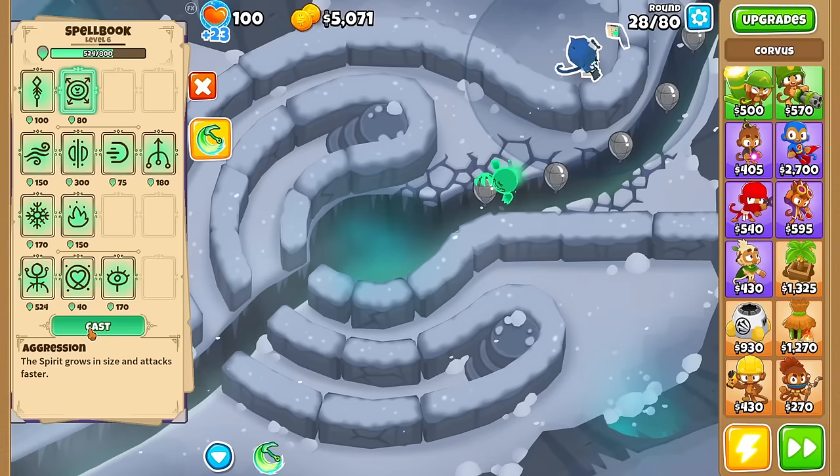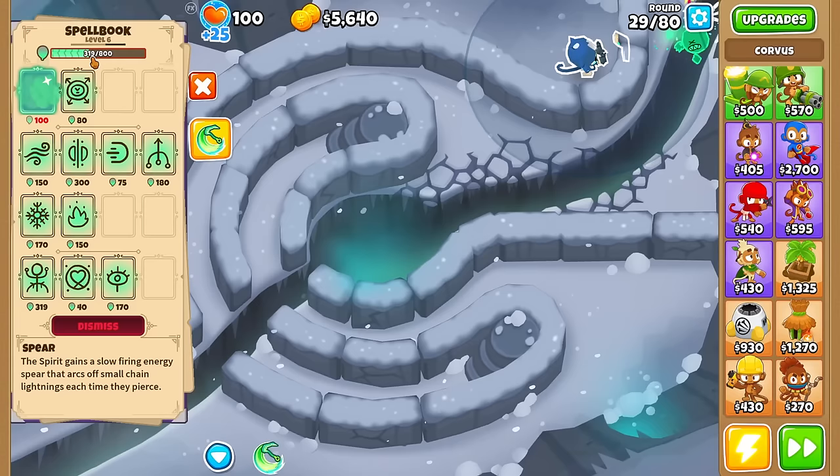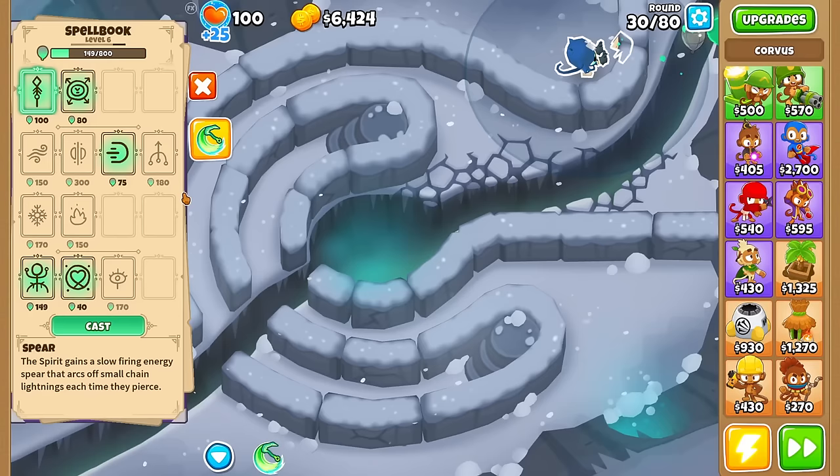Looks like the spirit drains twice as much with the bigger Aggression — I see a 10-mana tick. By the way, if you cast and dismiss spells constantly, that's a bad idea. They specifically want you to not do that, because you can see it's very bad mana usage. We also unlock level 7, which is an ability: Spirit Walk — Corvus can shift to a valid location.